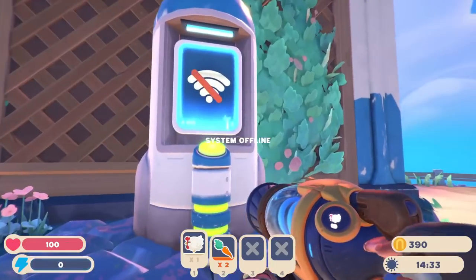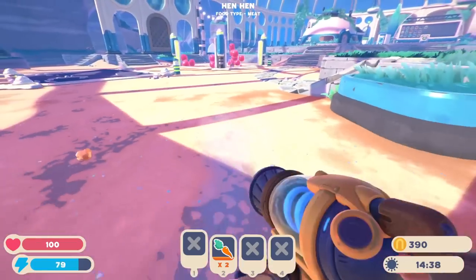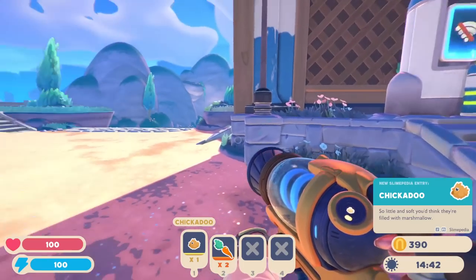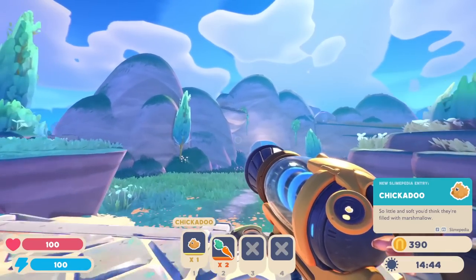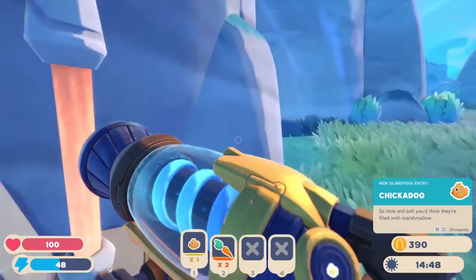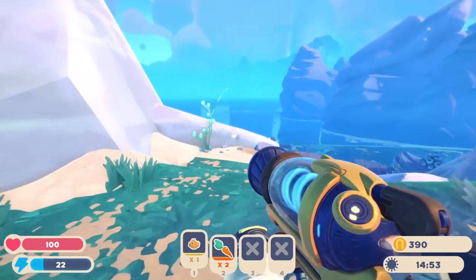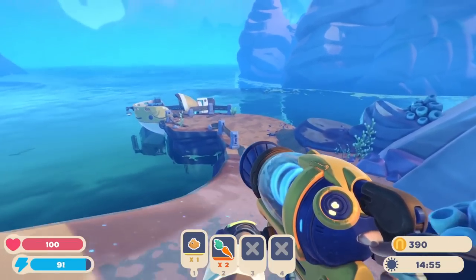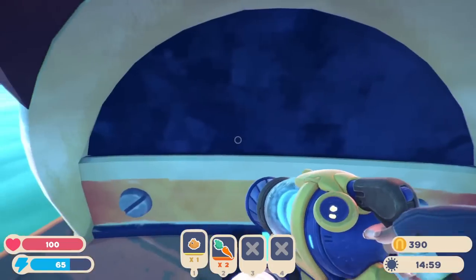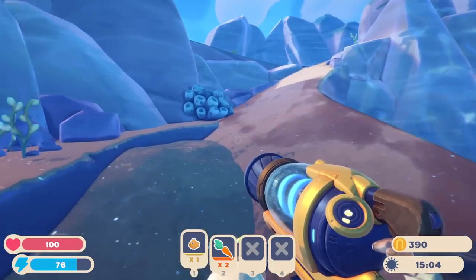And what about this way? Just trying to learn the lay of the land. The gully — this expansion to the conservatory is surrounded by tall rock formations and covered in amber grass. So there's still a lot of the game to explore and experience, even if it is in sort of an unfinished state at the moment. What about this thing? System offline — so I can't really do anything with that just yet. I'll toss the chicken over to them and see whoever gets it first keeps it. Little chickadoo — so little and soft, you'd think they're filled with marshmallows.